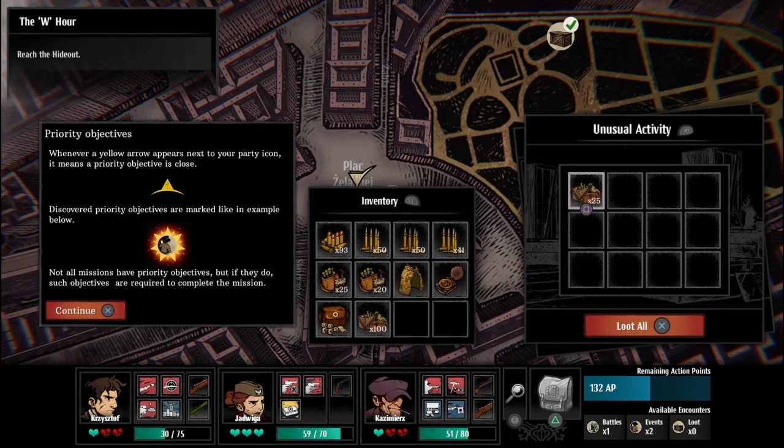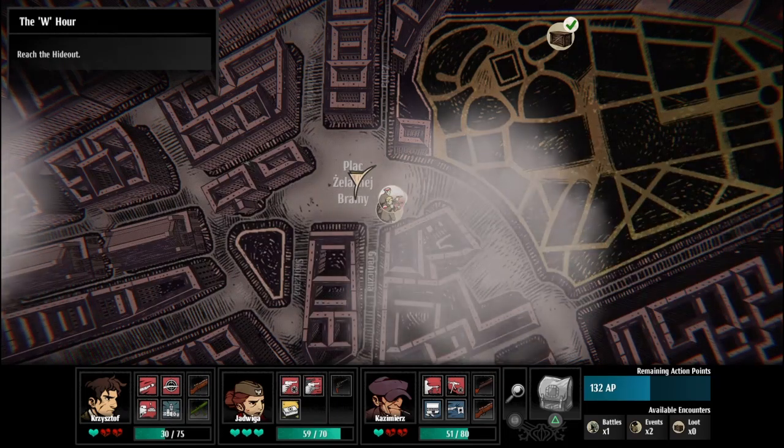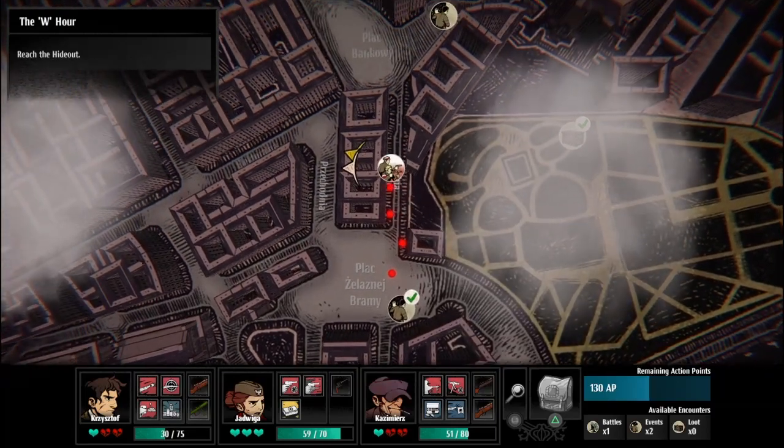Whenever a yellow arrow appears next to your party icon, it means a priority objective is close. Discovered priority objectives are marked as shown. Not all missions have priority objectives, but if they do, such objectives are required to complete the mission. Let's get this one done.